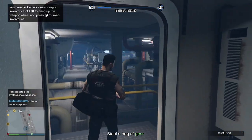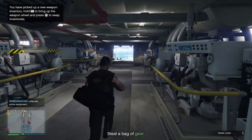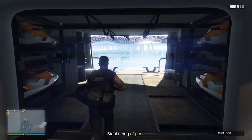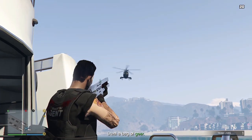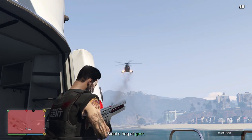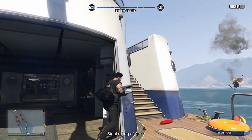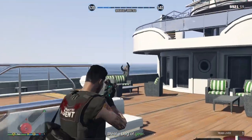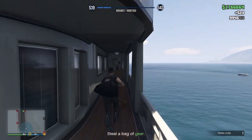We need to go upstairs to collect the weapons. Now there's going to be a helicopter spawn here, so let's take him out with the railgun. Keep an eye on your minimap for where the guards are spawned.